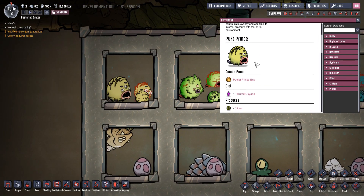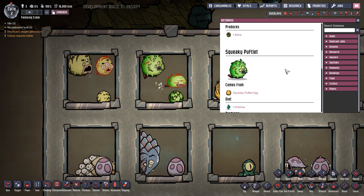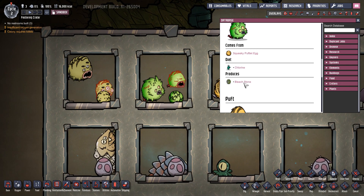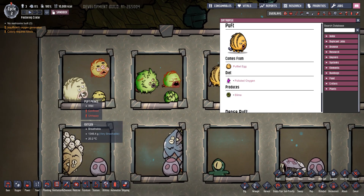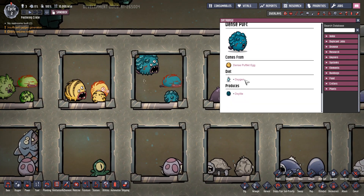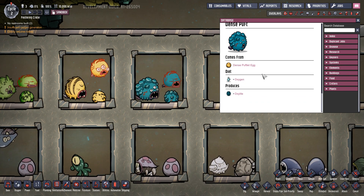Welcome to everything new in the Oxygen Not Included Ranching Mark II update. There are so many new critters — we're going to check them all out, how you get them, what you do with them. New pipes, new sensors, new machines, so much stuff. So sit back, grab your cup of tea, we're going to dive into everything new in Mark II in about 20 minutes.